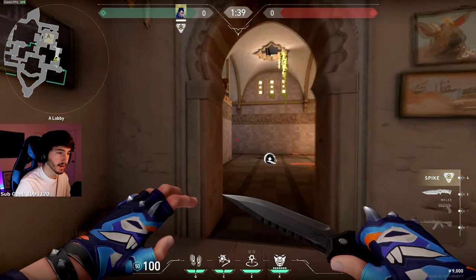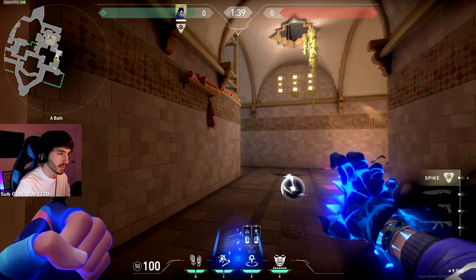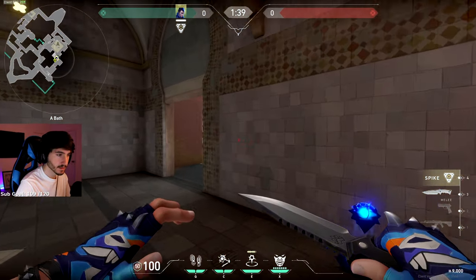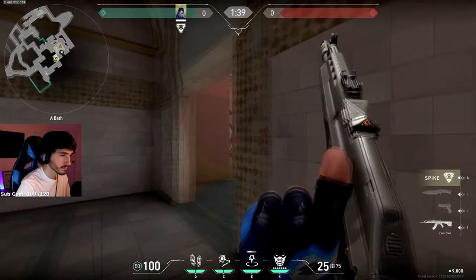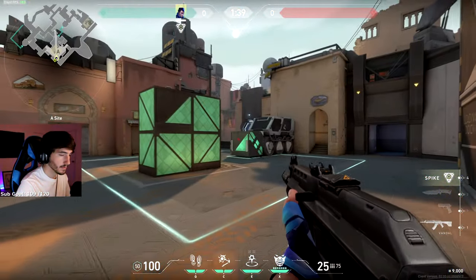This next one is really easy. It's if you're attacking from Bath. Just get in this doorframe — this one's really easy to hit. Aim anywhere along this left wall and it's going to get you all the way under Heaven. You're definitely going to want to flash this teleporter out while it's going though. TP and you're in back site.